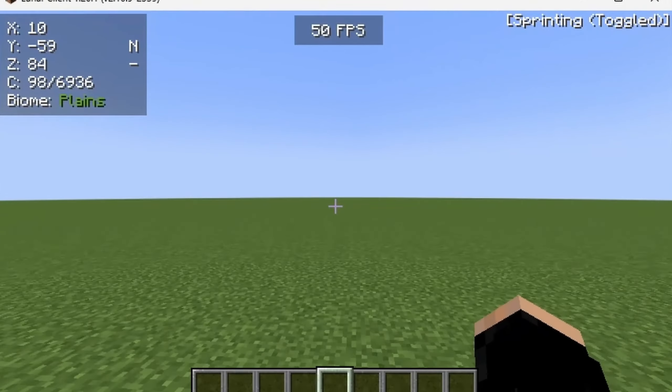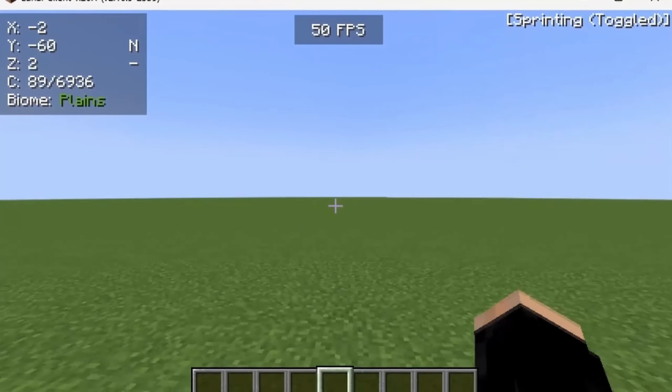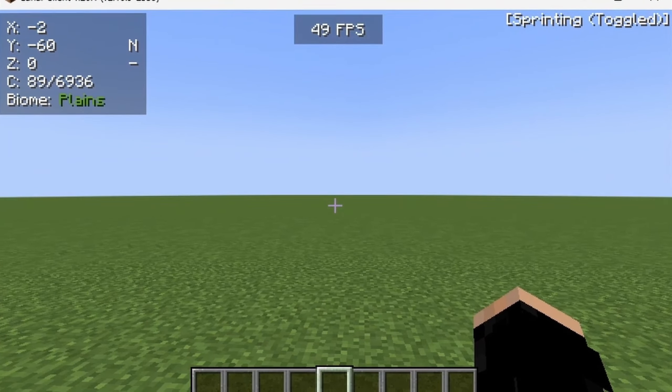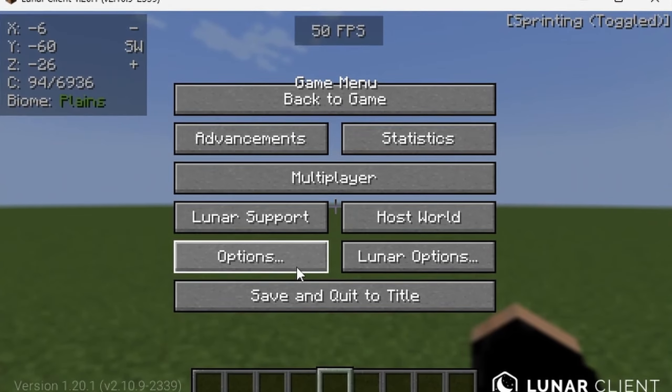After your world is created you'll be brought into the default super flat world. Right now I'm getting 50 frames. My Lunar Client profile looks messy — yours might look different because I'm on the UHC profile, as I've been using this client for a while and already changed my default profile. But first things first, let's change our Minecraft settings.